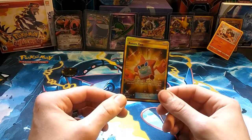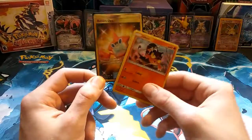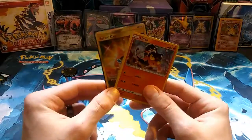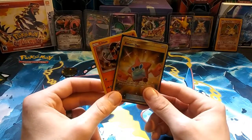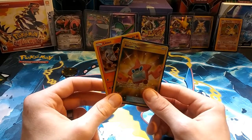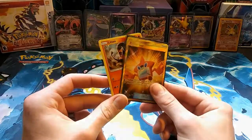Two out of three is not bad! That's our big winner for today. Of course we have our Litten galaxy foil promo but I'm more focused on Rotom Dex. Thanks for watching guys — make sure to hit that like button, hit that subscribe button, always got more content coming out for you!